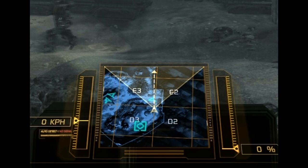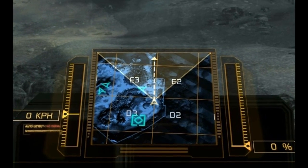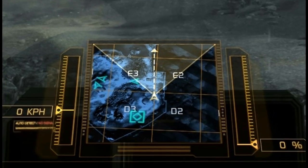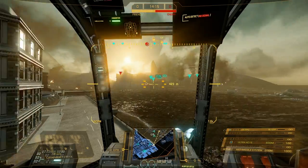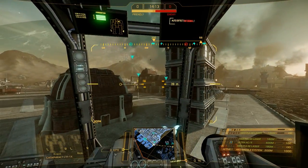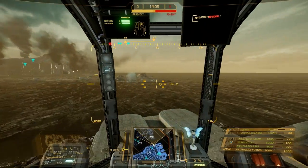your torso is facing, which is represented by a highlighted cone, and the direction of your legs is represented by a dashed line and an arrow. Torso movement is controlled by the mouse. Move your mouse left until your mech's torso stops rotating, then move the mouse all the way to the right to gain the full measure of movement.